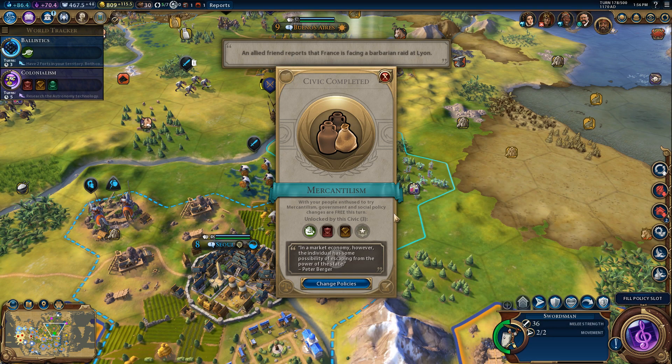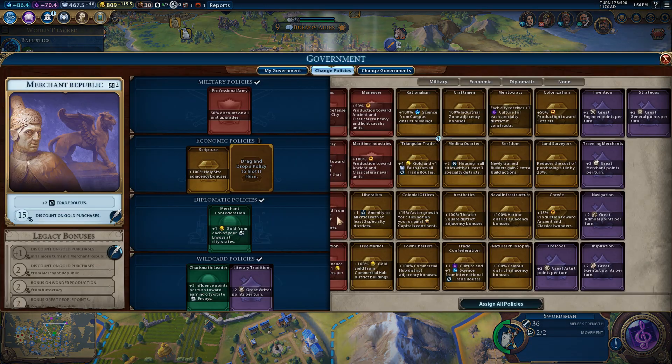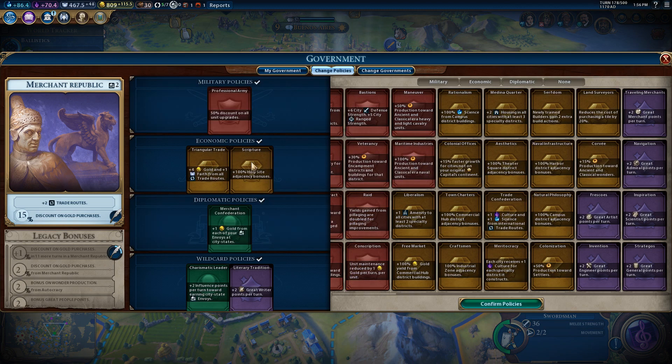Of the market economy, the individual has some possibility of escaping from the power of the state — that is generally the advantage of the market economy. It's kind of laissez-faire. Note it's only a possibility though, not guaranteed. So let's see about that triangular trade, since that basically replaces my previous policy that was a gold bonus from trade routes — should be getting even more income.